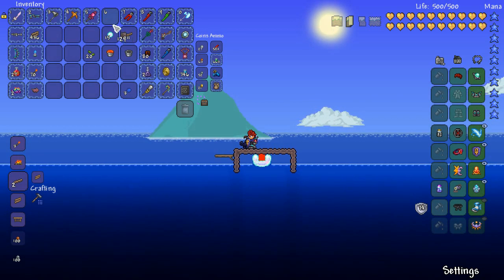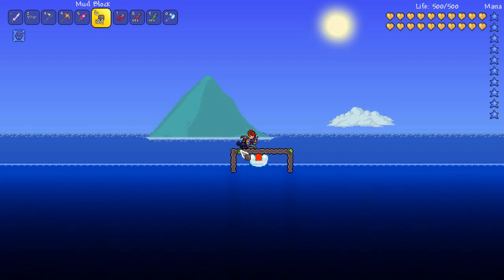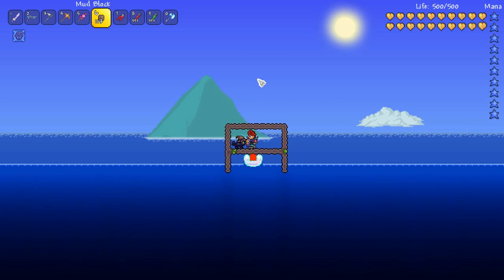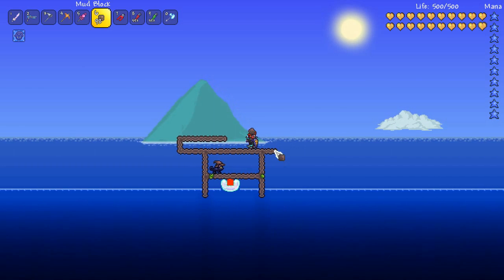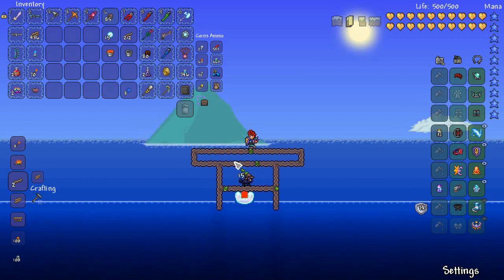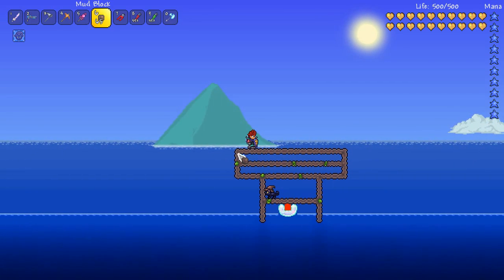The next thing we need to do is change this into an artificial jungle biome. You do that by planting some jungle grass seeds and just letting it spread throughout the mud. You need 80 jungle grass blocks to spawn a special type of monster which is called an Arapaima. So you might want to make a little safety house so harpies don't come and kill you. You're just giving your farm some room for all the grass to spread around in there, and the little grasses that grow on top count towards the total too.